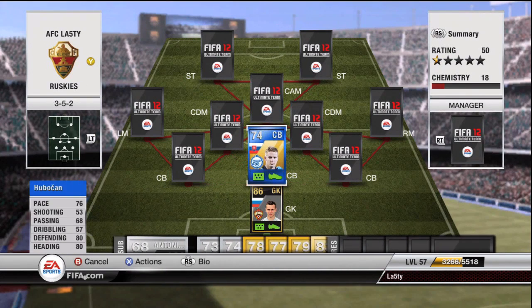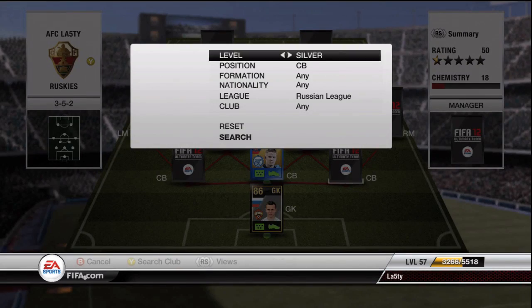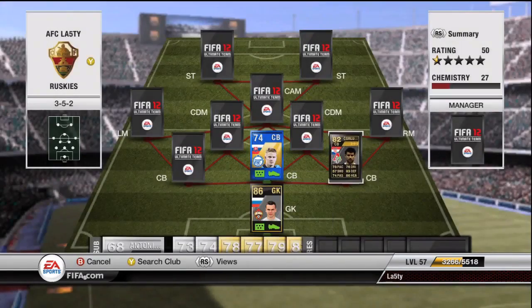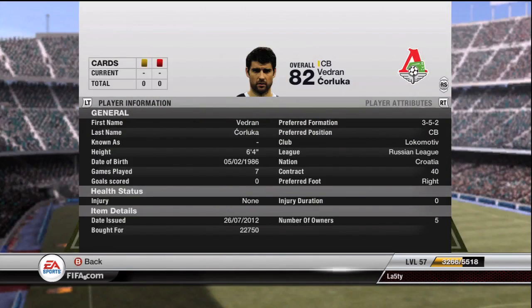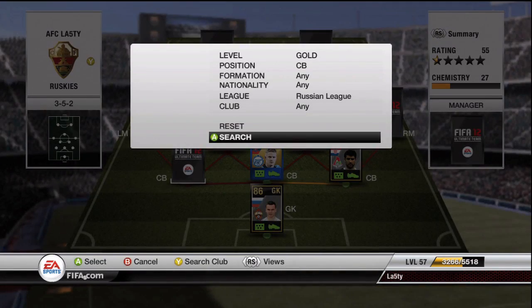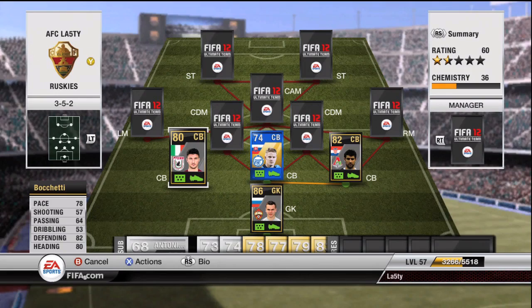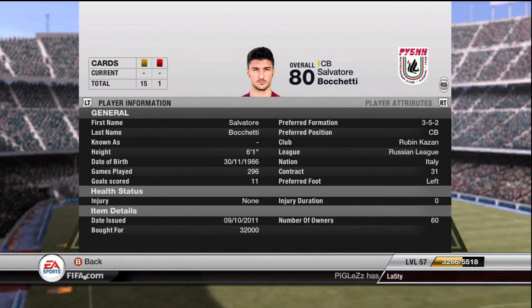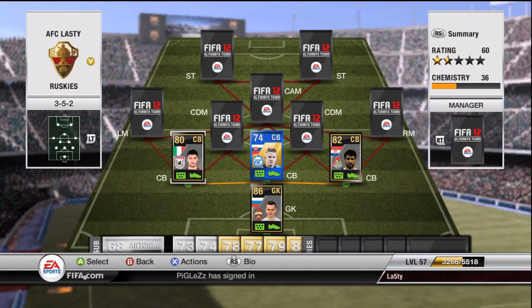Bukhon is on center back here — 76 pace, which is good, and 80 defending and heading for a silver center back is pretty damn good. He's a team of the year card and costs about 30k. Our other two center backs are both nice and pacey. Chorluka is in this week's team of the week — nice pace, good defending and heading stats, costing about 20k or maybe even lower. Bocchetti has been out for absolutely ages, is a class center back with nice pace, defending, and heading, and is now down to about 30k. The defenders really stand out — I get along with them very well, they play well and are very solid.